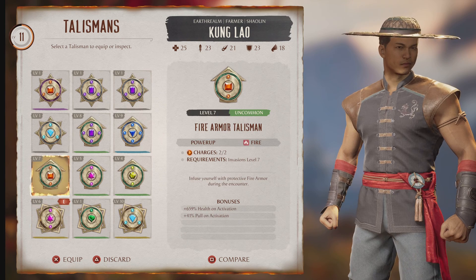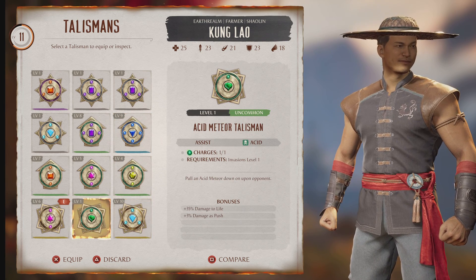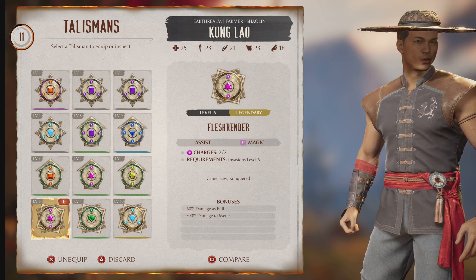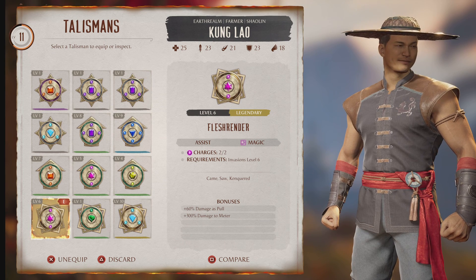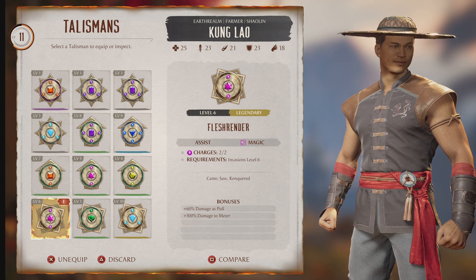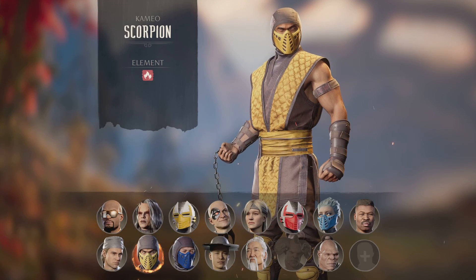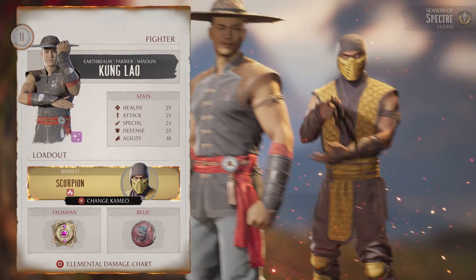These talismans help your character be more effective and efficient against opponents. As you can see, I'm using this relic called Flesh Render — the requirements are 60 damage at pool and 300-plus damage to meter, so it deals damage to my opponents' meter, making it harder for them to build it. As I beat them down, that meter goes down as well. I'm also rocking Scorpion as my cameo character.